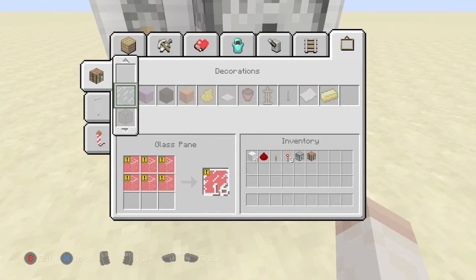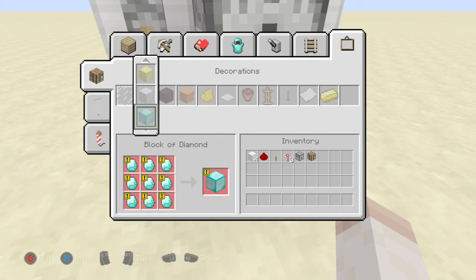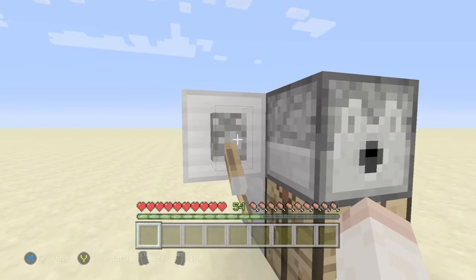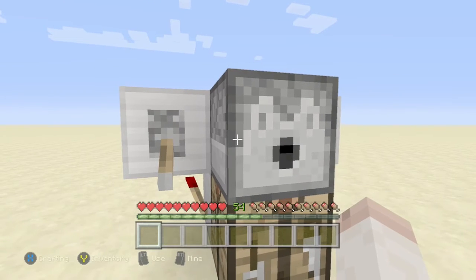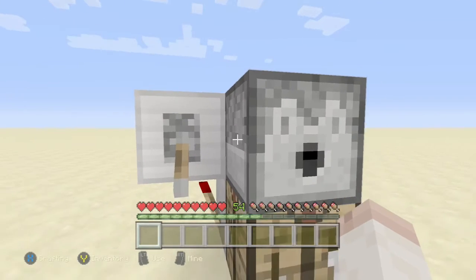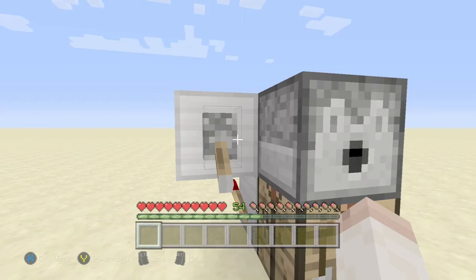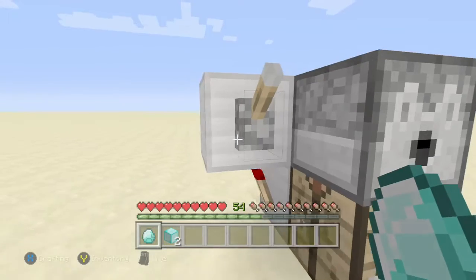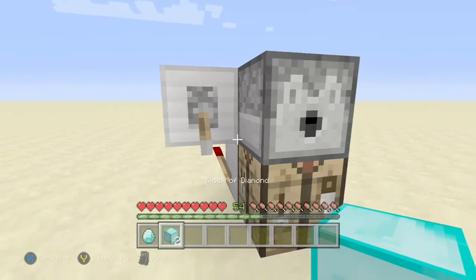From here you're going to want to go onto the crafting table, go over to blocks, and then click the block that you need to create. As soon as you have 9 items you want to click it as fast as you can — well, click it when you have 8 items, like 8 diamonds. Keep spamming it as fast as you can and there's a little glitch in the game where instead of making 1, it'll let you make 2. As you can see I just did it there — it'll let you make 2 blocks for the price of 1.